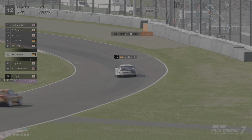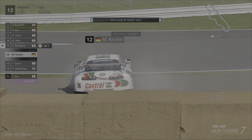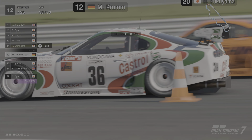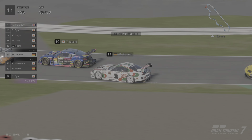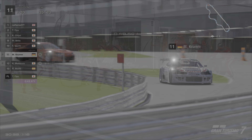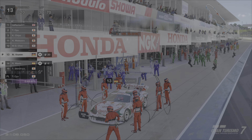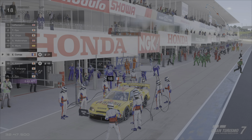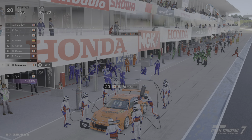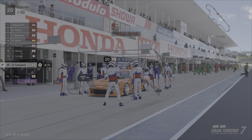On lap 33 the Tom's Castrol Supra cruises around, taking on and lapping the Daishin Silvia for potentially the second time. On lap 35 the Supra loses its back end then peels into the pits - I expected it to take tyres but again it just pitted for fuel. On lap 36 the Penzoil Skyline takes its second pit stop, again just fuel. It seems like fuel consumption was quite high on that run. On lap 40 the Daishin Silvia pits - again just fuel. That car is managing to put in longer runs which may actually help it throughout the championship.